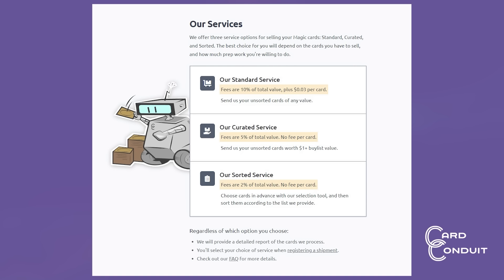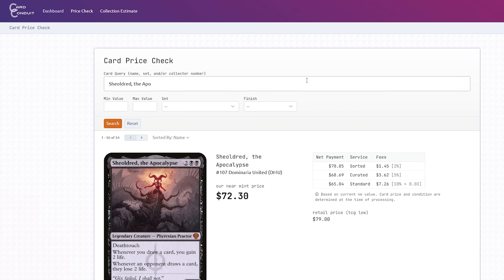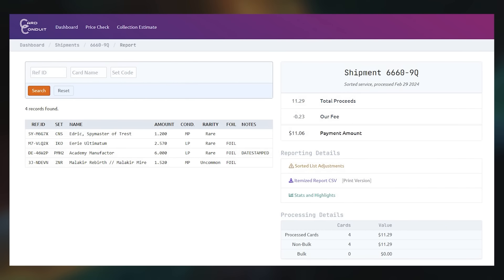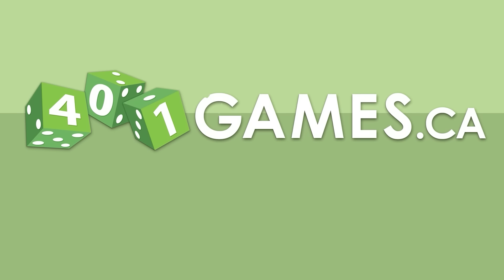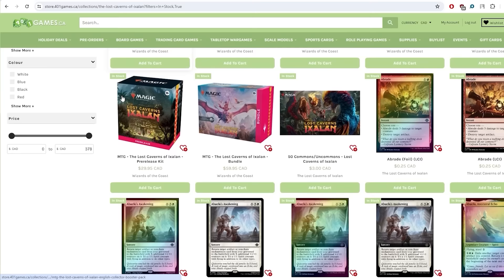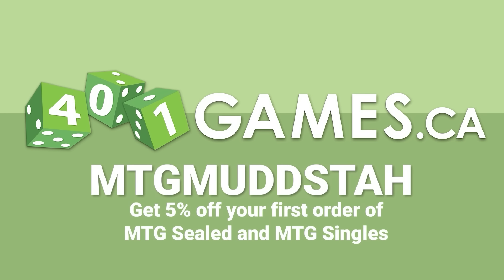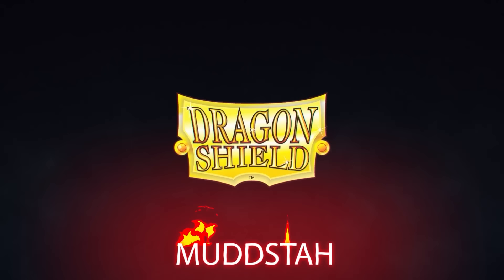Before we get into today's game, I want to talk about the sponsors. Card Conduit is the best way to sell your unused Magic cards — payout averages 19% better than any one buy list after fees, with transparent customer service and detailed reports. Use the affiliate link below or promo code MTGMUDDSTAH to save 10% off fees. 401 Games Canada is your one-stop shop for trading cards, board games, and hobby supplies — use MTGMUDDSTAH for 5% off your first MTG purchase. And Dragon Shield — use code MUDSTA or the affiliate link to save 5% on your next order.